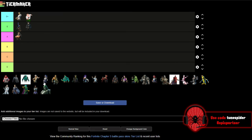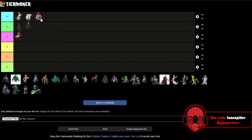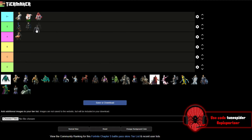Up next is Valeria, who has really driven the plot for this chapter. I really like her skin — I think they're really good. I'm actually putting her in S Plus. I think she's one of the better Tier 100 skins this chapter and in Fortnite in general, and she gets bonus points because she drove the plot, starting it with Pandora's Box.